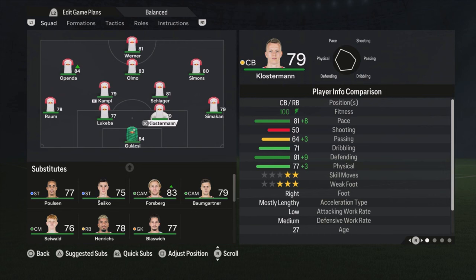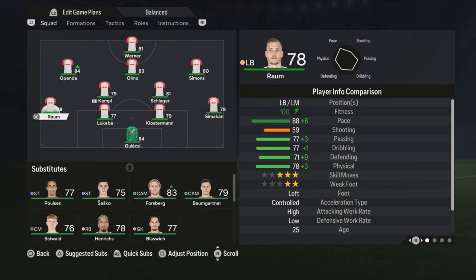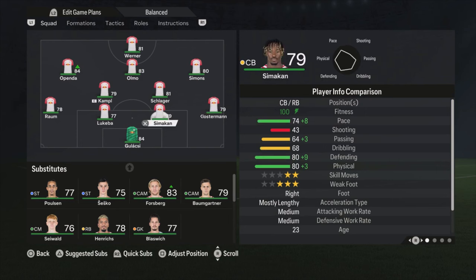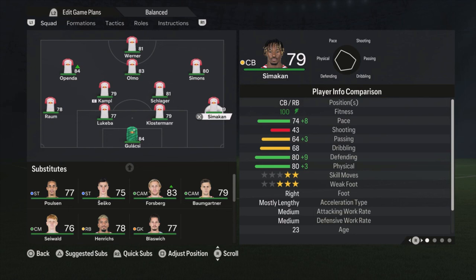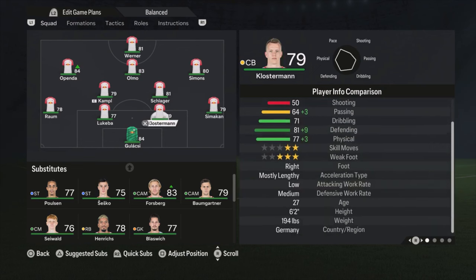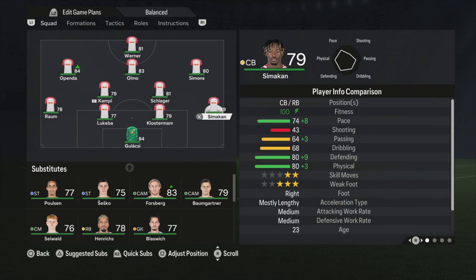I'm using Simakhan as the right defender, Klosterman as a center back, Keba as a center back, and Raoum as the left defender. You can switch Keba and Klosterman, but I really like to have Klosterman in the center because he is a bit faster and has low-medium work rates — he just feels better as a center back than as a right defender, especially if you're playing against faster strikers.